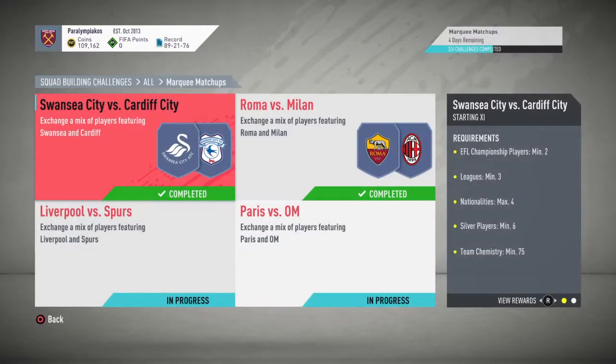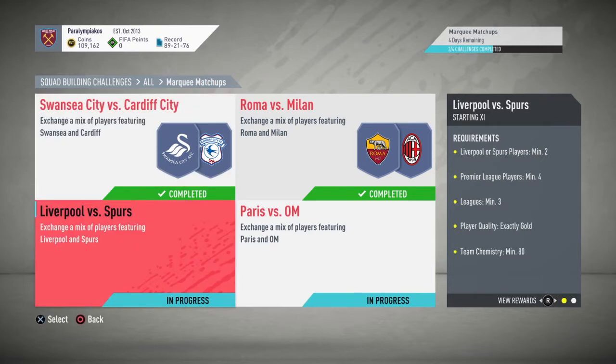We are going to be moving on to Liverpool against Tottenham Hotspur now and this one is about 4-5k depending on who you have in your club. Players from either of those clubs, you need 2, you need 4 from the Premier League, minimum 3 leagues, exactly gold.